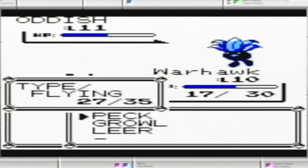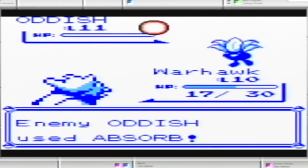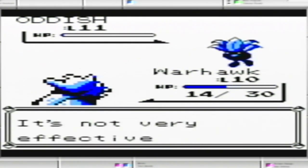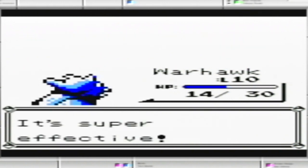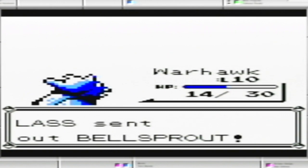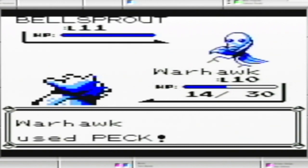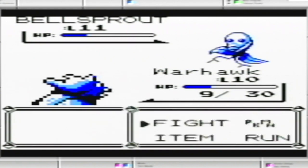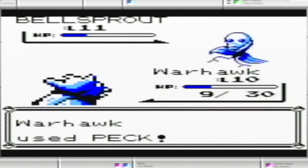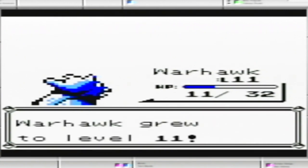Absorb — basically that's a move that just takes away the health and heals itself. Dang, one HP. That was pretty simple.